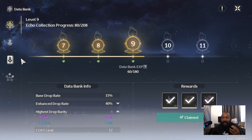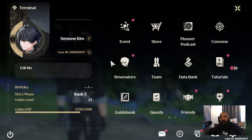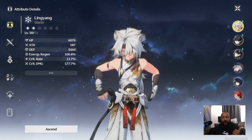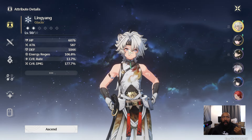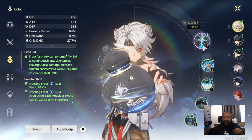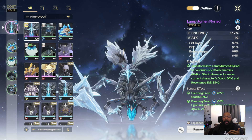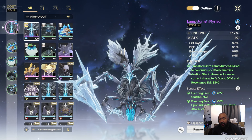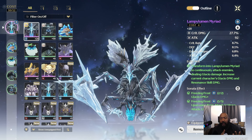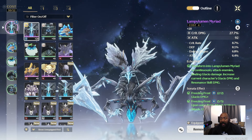Once you have this in mind, you'll start looking at your characters based on the type of echoes you want to use. When you look at your characters, the first things to consider are what element they are and what they do. For example, looking at Ling Yang — he's a damage dealer and he's ice. So I'm looking for echoes that increase his glacial damage. 'Freezing Frost' increases glacial damage upon using a basic or heavy attack. I'm looking for things that complement my character, because I already know I need attack, crit rate, crit damage, and the element damage relative to that character.